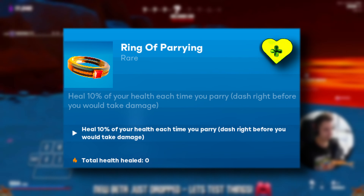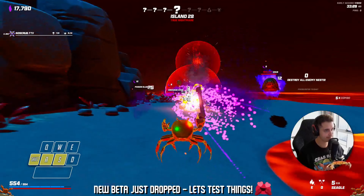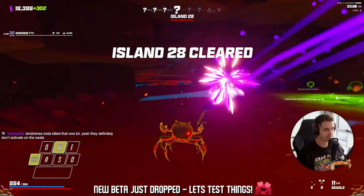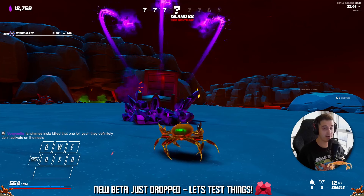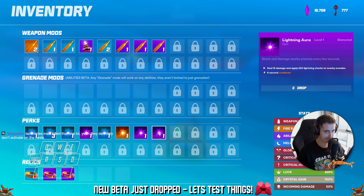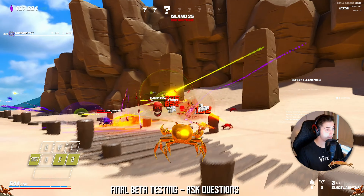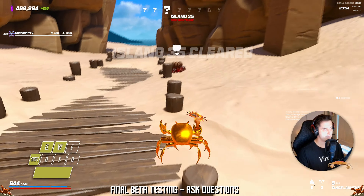We have the Ring of Parrying — heal 10% of your health each time you parry. Now most people don't know this, but parrying has been in the game for a long time; I've often referred to it as iframing in my videos, but now there's a slight sound effect when you do iframe or parry. This is a great relic because 10% is a great amount of health to heal, and it can also trigger when jumping out of damaging bubbles like fire and lightning. In most cases you'll find yourself occasionally parrying damage when trying to escape enemies, which does make this relic quite strong.